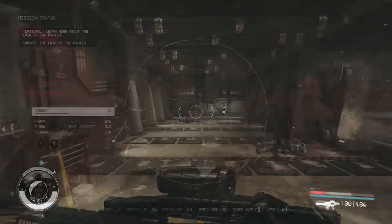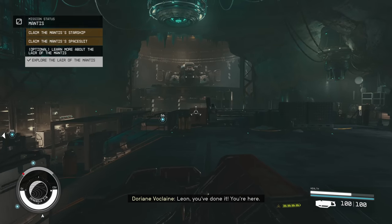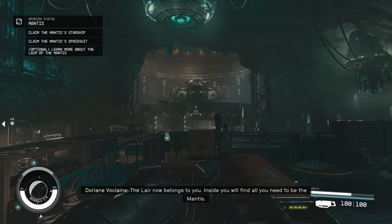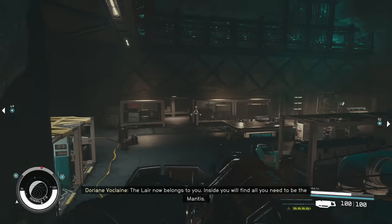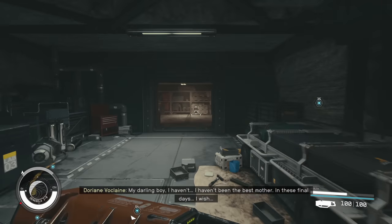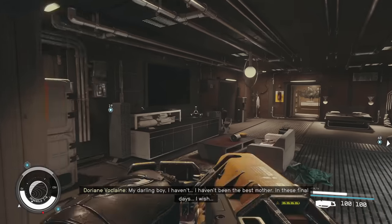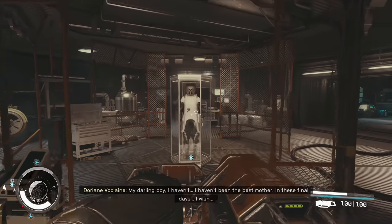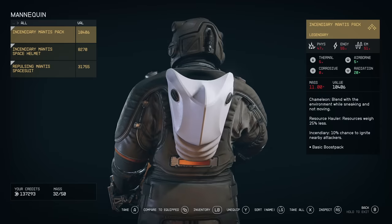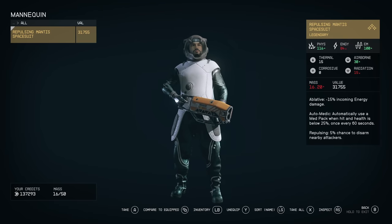You may take some damage along the way but hopefully you make it through, and once you do you are almost done. You'll enter the Mantis lair revealing the Mantis directly in front of you. There's also an optional side quest which I highly recommend for grabbing the legendary spacesuit. Take two lefts and enter one of the side rooms to claim your loot — feel free to immediately put it on. You'll be able to pick up the spacesuit, the pack, and the helmet, each with three perks of its own.